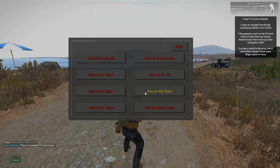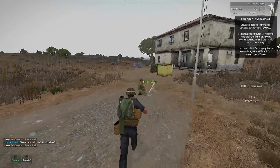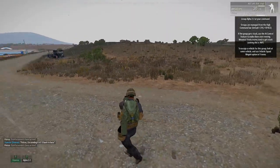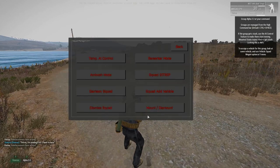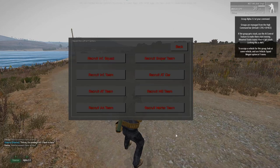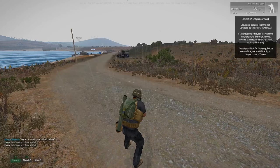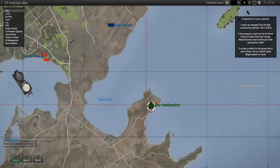I want to recruit a mortar team — I accidentally recruited an AT team, so we want these guys here. I know these guys do cooperate, and I also want to recruit a squad and AA team. These guys all cooperate; they're fine.